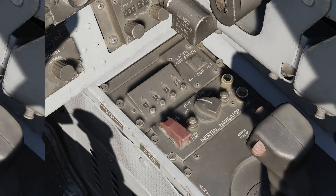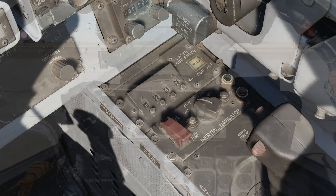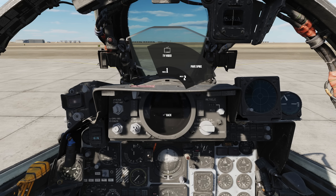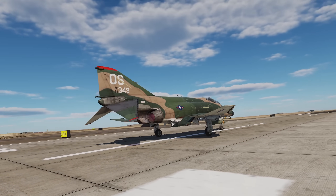After a second, no-go will switch off unless you have entered an invalid code. Alternatively, Jester can be commanded via the menu: A to open, air to ground, pave spike, laser code, and enter the code. Press laser code again to set it. With that set, we're ready to fly.